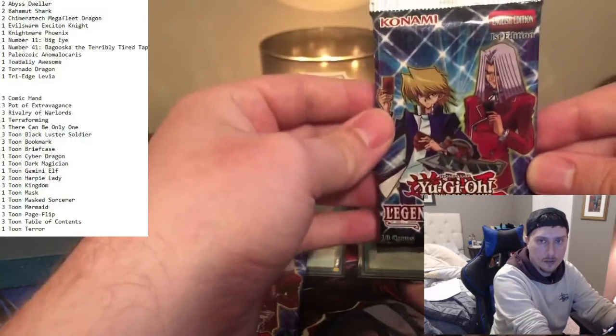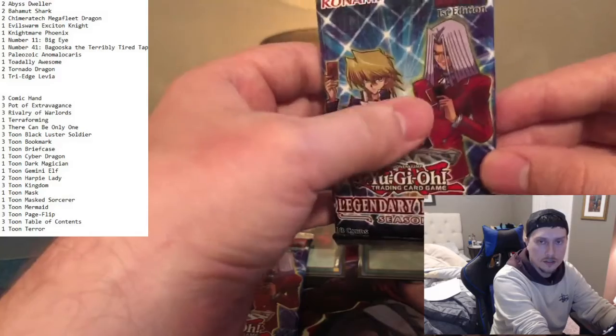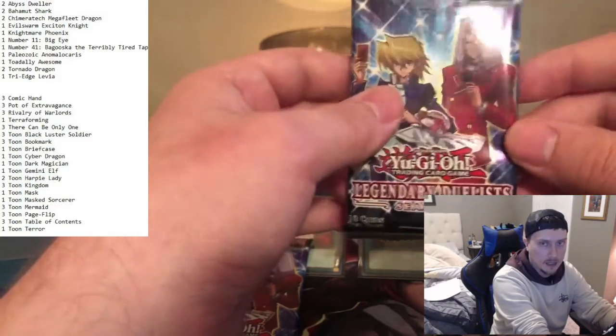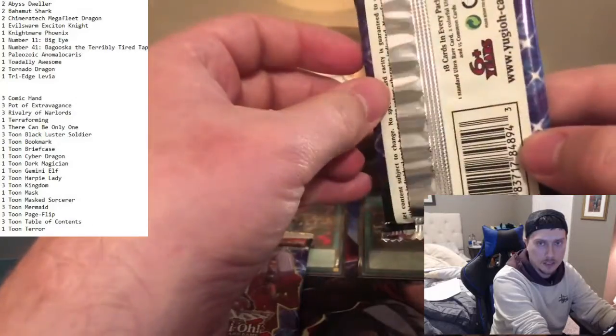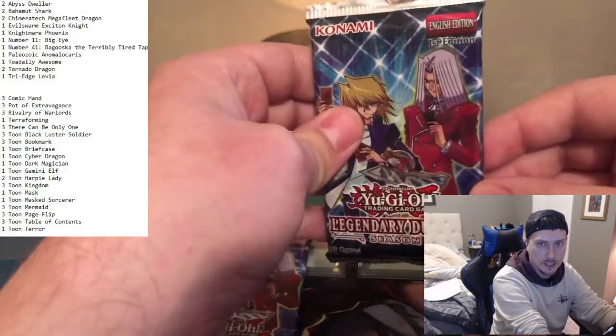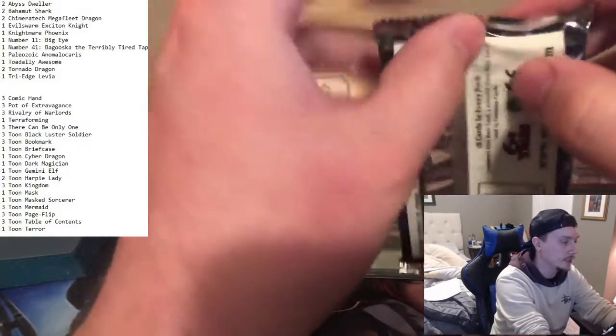This is Season 1 with Pegasus and Joey Wheeler on the box. Obviously Pegasus is known for his Toon World decks, so that's the type of deck we're making today. I always thought Pegasus was a cool character in the game, and I always wanted to make a Toon World deck, so I thought I'd go ahead and try a budget version.